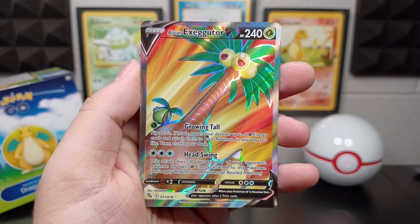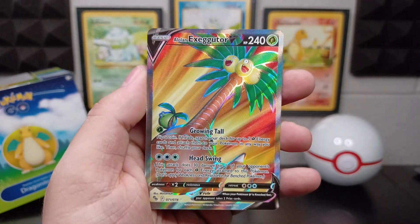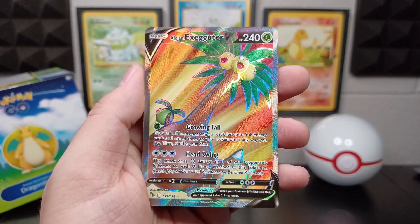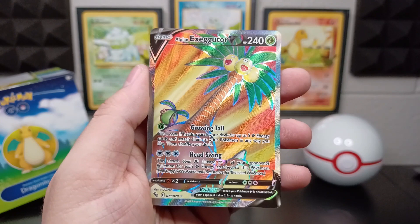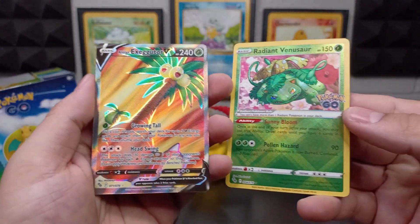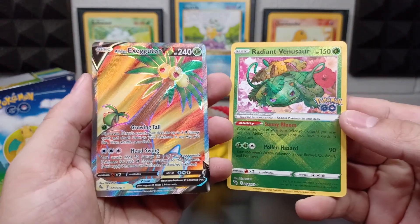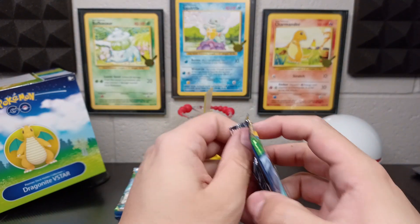I had a feeling. I've been opening some packs off-camera and not getting many hits, and that's just kind of how it goes for me. It feels like I'll open a few, don't get anything, and then I wait and store my luck. So we got our first pack — a Radiant Venusaur and an Alolan Exeggutor V. Moving on, pack number two.